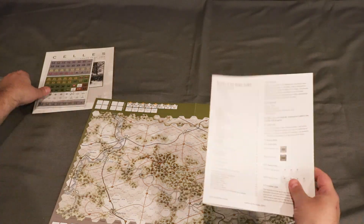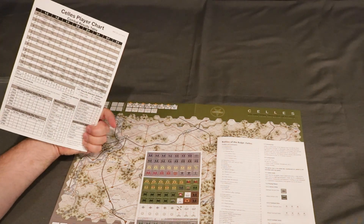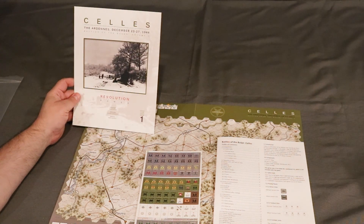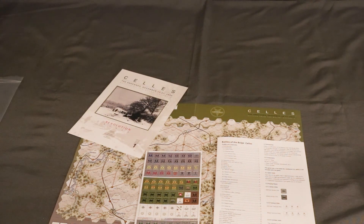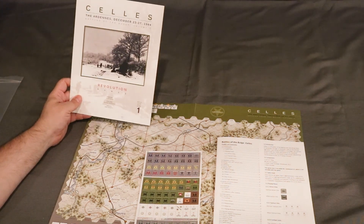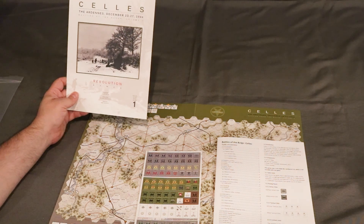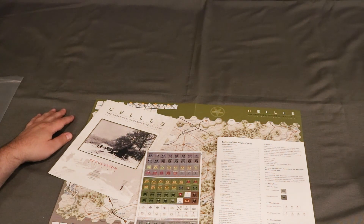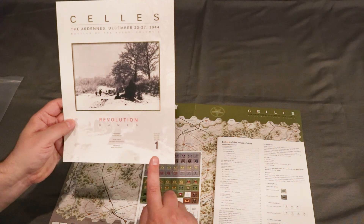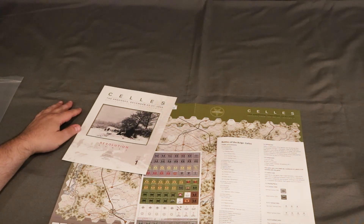So there you have it — Celles. I will check it out and come back and do a review of the game. I've already done Compass Games Battle of the Bulge, which is pretty awesome, so it'll be interesting to see how this one compares to it. This is obviously a lighter and more focused game and I'm looking forward to checking it out. Celles — The Ardennes, December 23rd to the 27th, by Revolution Games, Volume 1. We're looking for Volume 2. Thank you. Don't forget to get lost in games. Take care and subscribe. Have a good day, everyone.